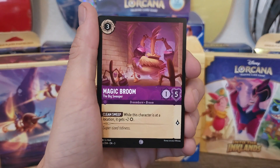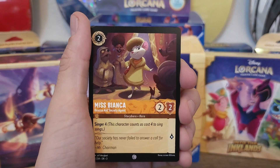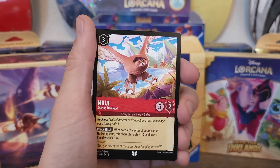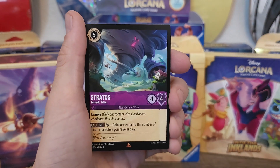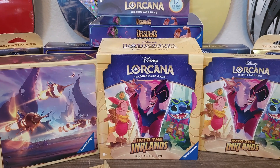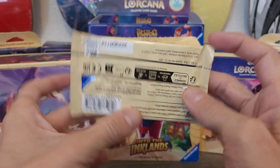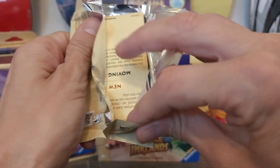We got Milo, Magic Broom, Repair, Mickey Mouse, Billy Bones, Miss Bianca, Kick Cloud Kicker, Lithos, Maui, Maui Bird, Stratos, a Legendary Jim Hawkins, and Motunui. Bubby got a Maui Bird and he is super happy!